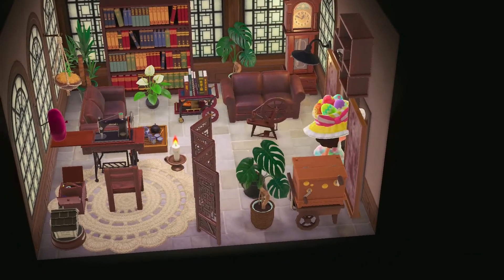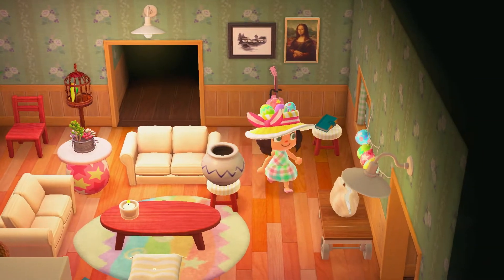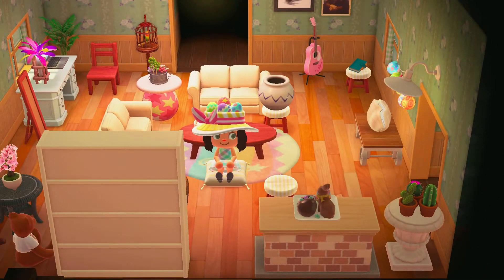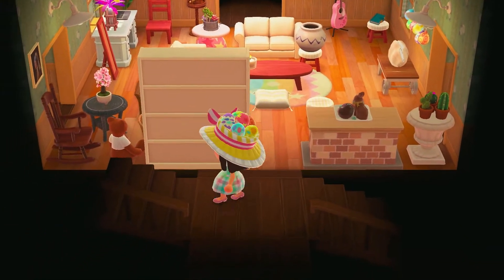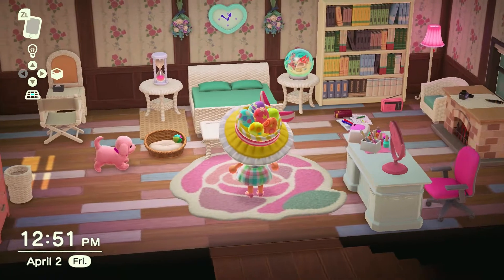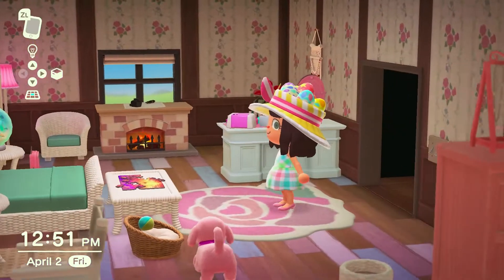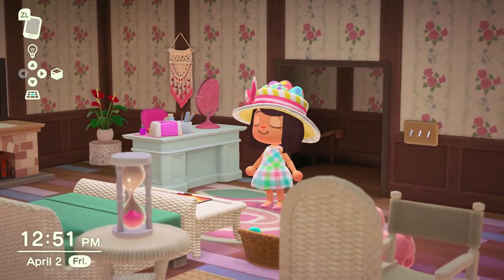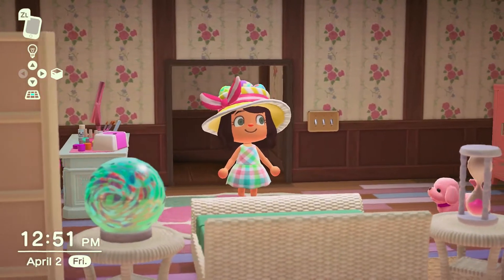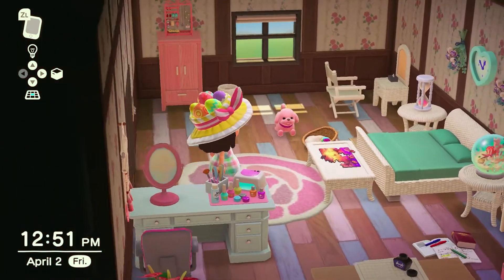Now we head upstairs to my bedroom. My bedroom is pretty much just like a pink girly oasis. I love greens and pinks and I'm so happy with how this one turned out as well. We have the bookshelf with the radio, and it looks like somebody was studying on the floor and left their calligraphy set on top of the fireplace. Then there's the desk where you can do your nails and the puzzle on the table in front of the bed. I really truly love the way this bedroom turned out.